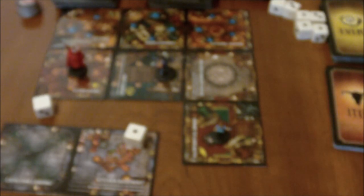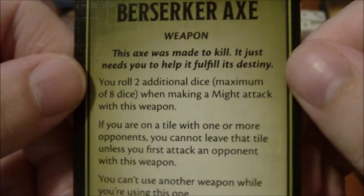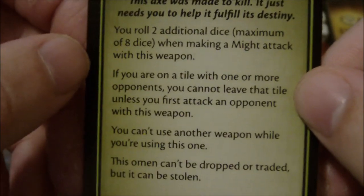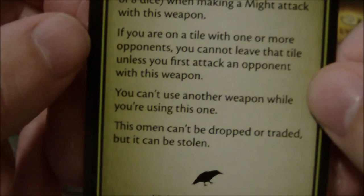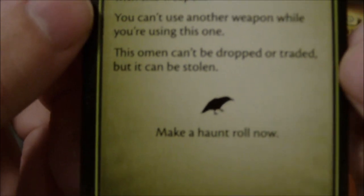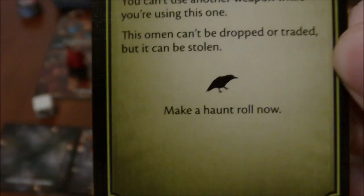Next, let's say the halfling goes and draws an omen card. The omen is Berserker Axe — this axe was made to kill, it just needs you to help it fulfill its destiny. You roll two additional dice when making a might attack with this weapon. If you are on a tile with one or more opponents, you cannot leave unless you first attack an opponent with this weapon. You can't use another weapon while using this one. This omen can't be dropped or traded, but it can be stolen.